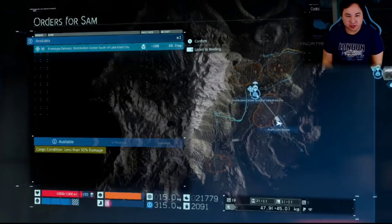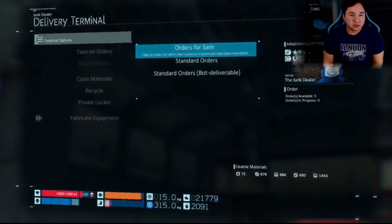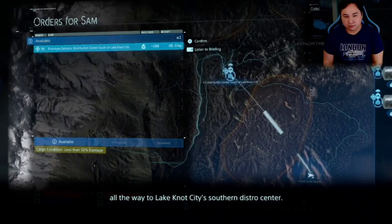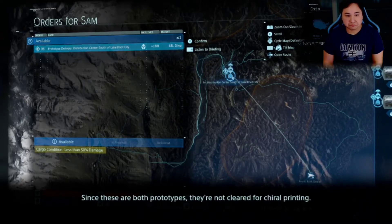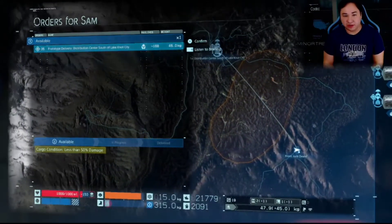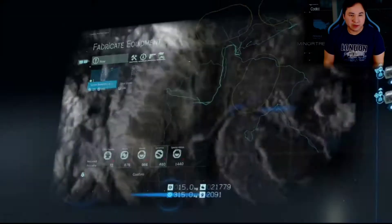Now that this mission is completed, we'll make our way back to the distribution center in Lake Knot City. The briefing says I'll be carrying two prototypes — a vehicle motor and a backpack pouch — all the way to Lake Knot City's southern distro center. They're the works of a junk dealer and his artist lady friend. Since these are prototypes, they're not cleared for chiral printing yet. I'm already getting benefits from their equipment now that they're on the chiral network.